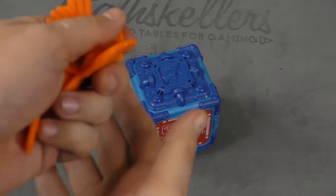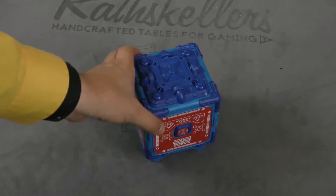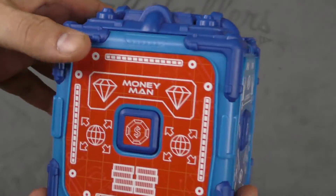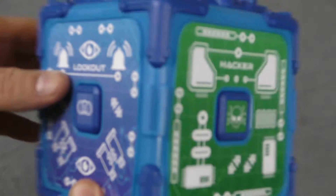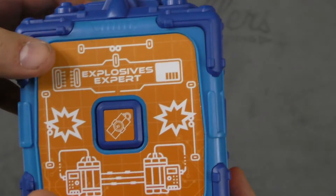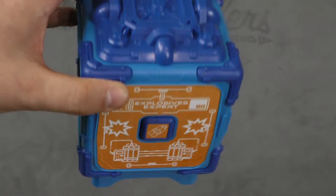In this game, there are eight different items that players are going to be passing around. Players can take on four different roles: the money man, who keeps charge of the money — which is how you keep score, since you're trying to steal all the money — the lookout, the hacker, and the explosives expert. You put in some batteries to start it off.